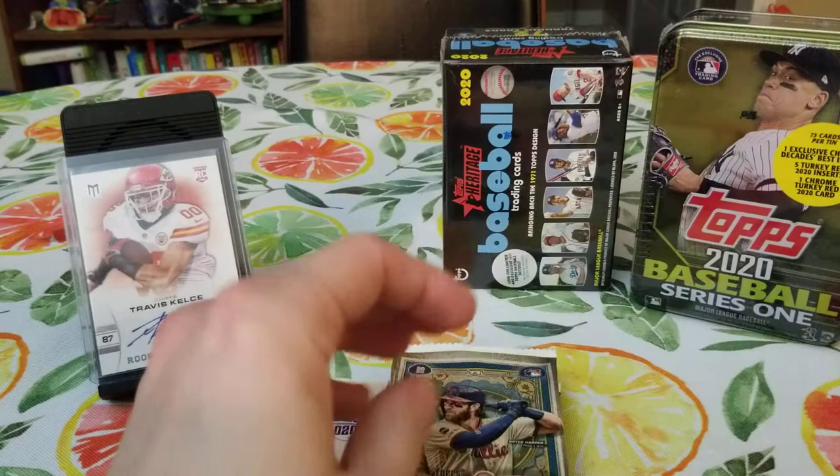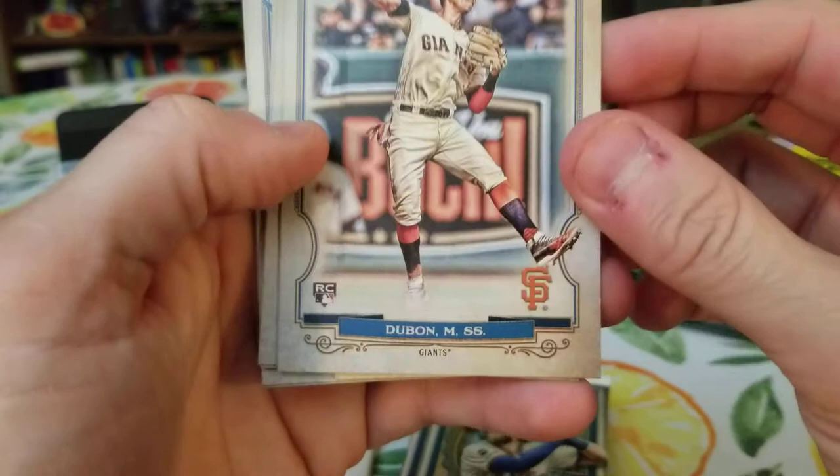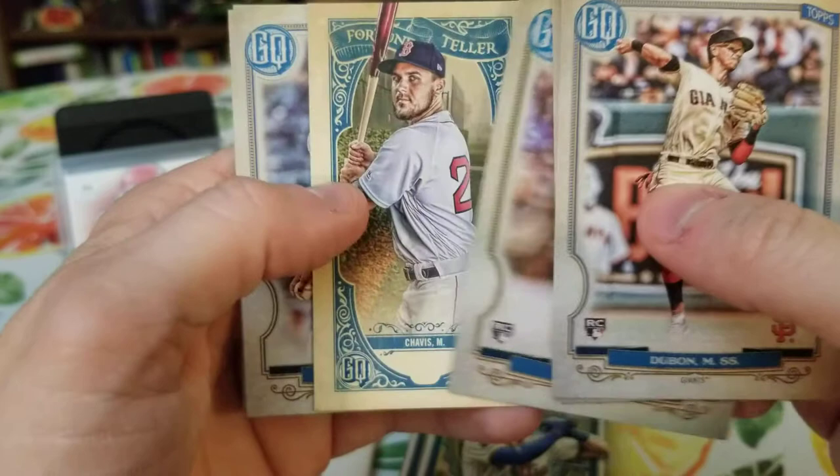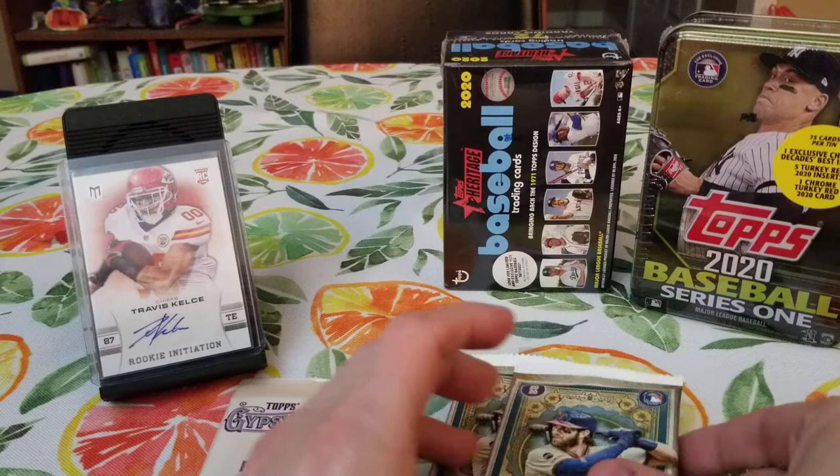Pack three. Dubon — I do not know who that is. Escobar, Webb, got another fortune teller, Chavis, Cologne, and Alvaro. Just those two. So it looks like there's seven packs in this blaster.